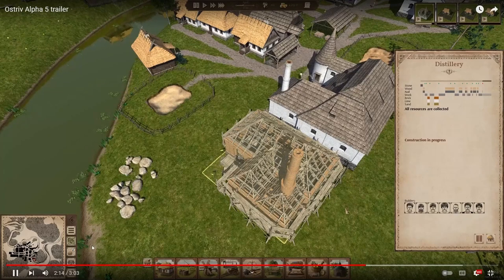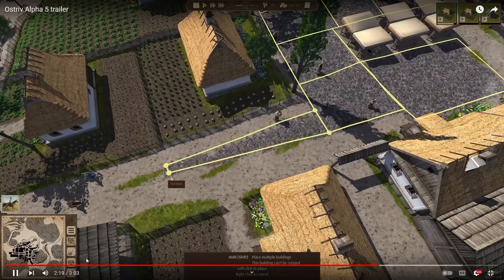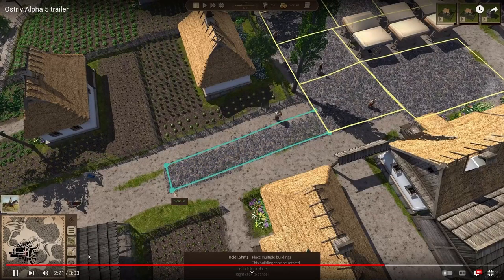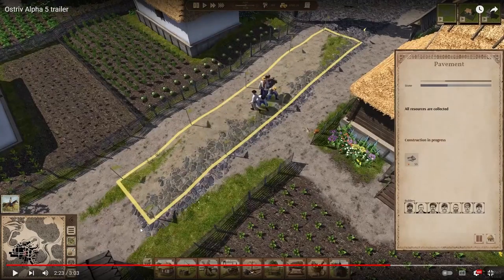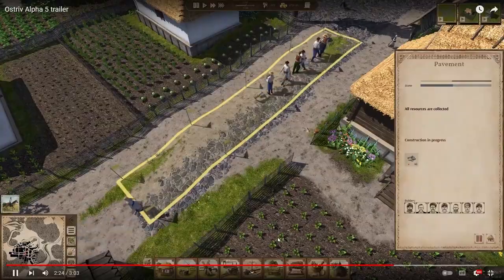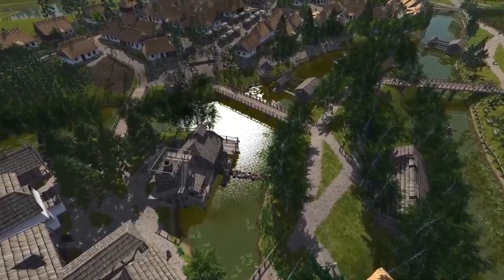Nice — I'm really really looking forward to this so much. So we don't have to do dirt paths anymore — if we've got enough stone, we can actually make stone pathways. Almost like highways — I know we don't really have vehicles, but we can make stone highways or pathways. That's really really cool.